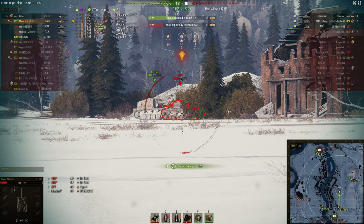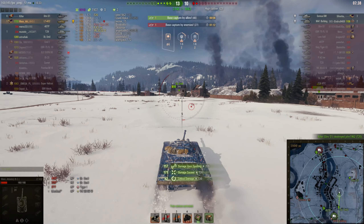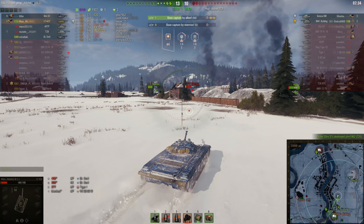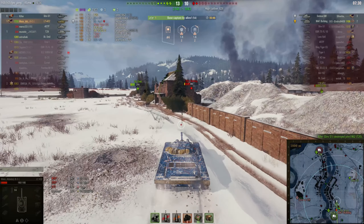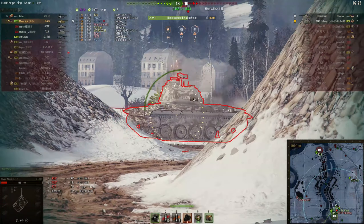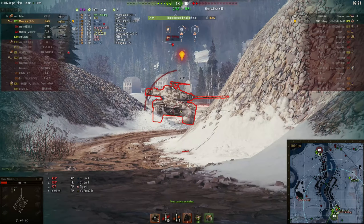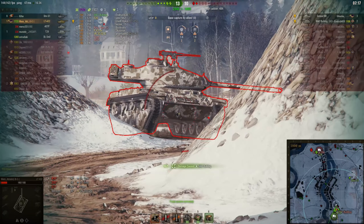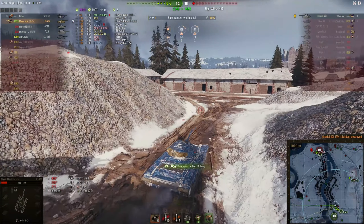I've tracked the T20 and get a shot into him — he's being finished off. A little thing I find awkward with this tank: you only get 50 shells, and you can get through them quite quickly since you haven't got much alpha damage. I sneaked a shot into that Bulldog and finished him off. Cap saved — only one tank left.